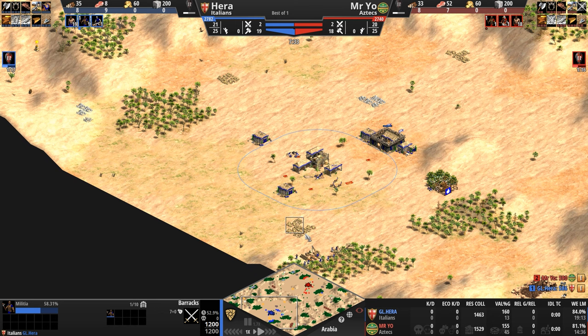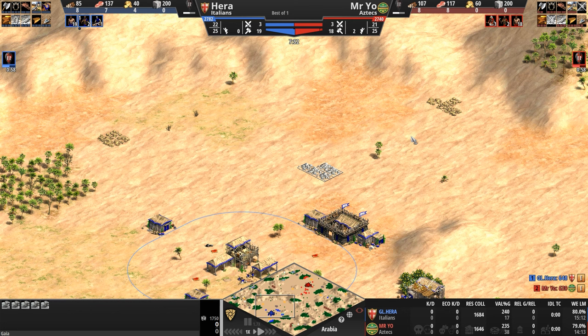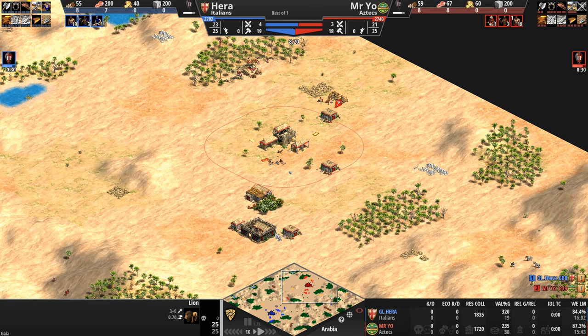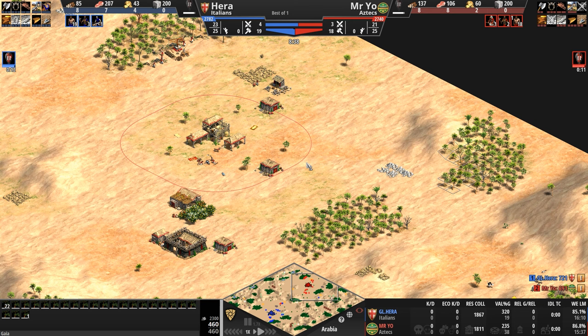Primary gold for our Italian is nice and secure to the back. I like these forests — they create a bit of a flank on the Italian base. Primary stone is very exposed. Secondary and tertiary gold are also kind of exposed to the front. Additional stone to the back is guarded by a very jealous, stone-hungry lion. On the whole, the forward position of this Italian base is very open, similar to how the Aztec base is also fairly open. The only difference is that the primary gold and primary stone for Mr. Yo are both nice and secure in the back, and he also has a couple of flanking forests.